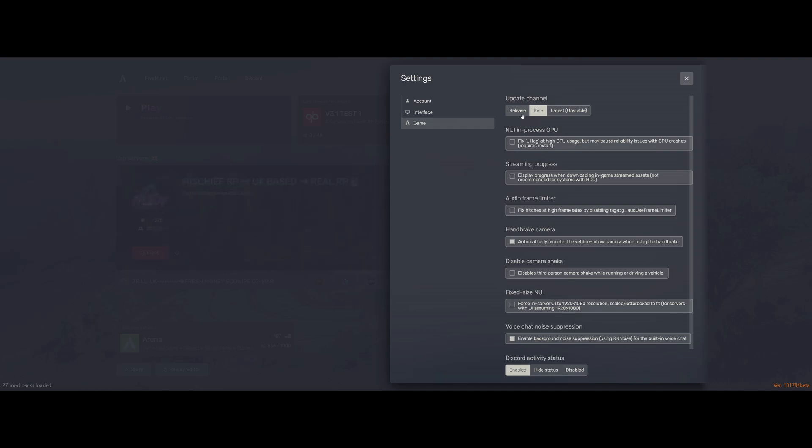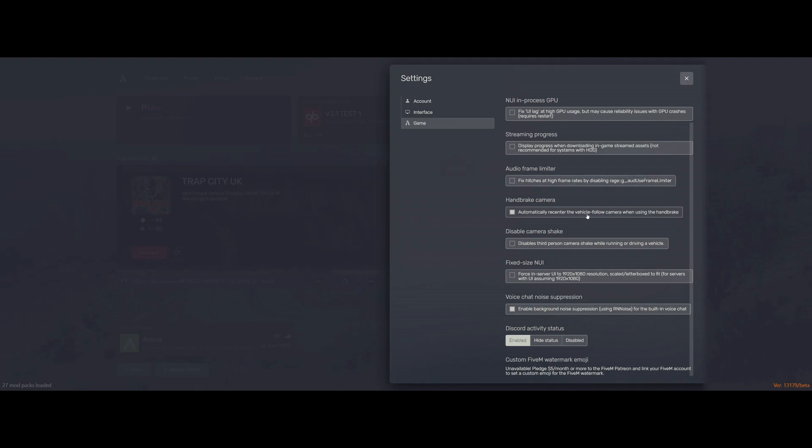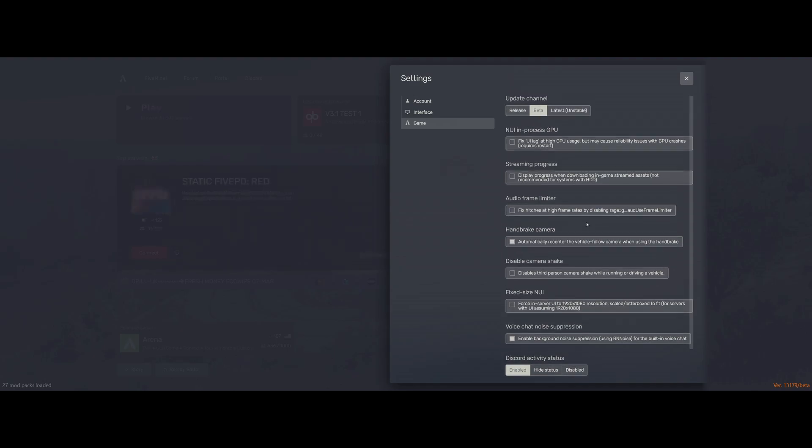There are also a couple of settings here which help fix some graphics issues. This one right here — fix UI lag at high GPU usage — but may cause reliability issues with GPU crashes. Sometimes this can help, sometimes it can't. I'd always recommend turning this on and off, loading it in game, giving it a little bit of trial and error and seeing if that helps you. Same with all of these — they're there for a reason, you can try them out. They don't work for everyone. For me, my PC performs a little bit better without them on, so I keep them off.